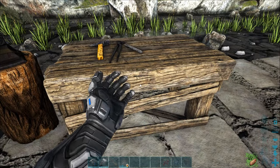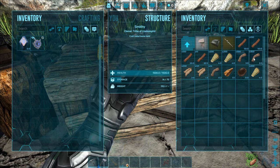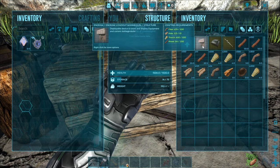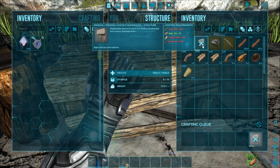To craft the Loadout Mannequin you're going to do so in the smithy. You'll do it in the structures and miscellaneous tabs, you'll see the Loadout Mannequin there, and you're going to need fiber, hide, thatch, and wood in order to craft it.